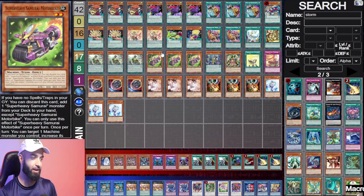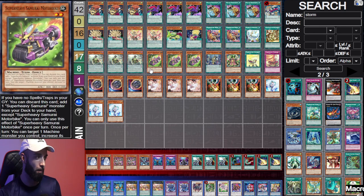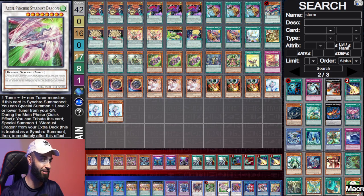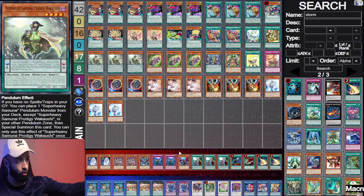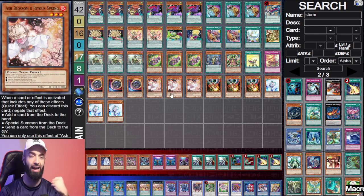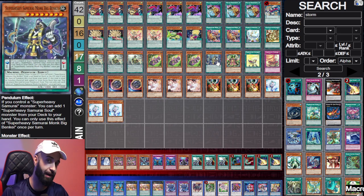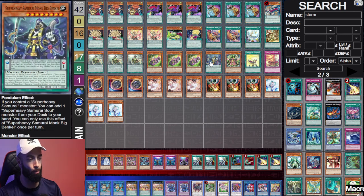I think Super Heavy Samurai is the best engine in this deck because even if they stop the Super Heavy Samurai cards, this is 12 hand traps instead of 15, but your opponent must stop the Super Heavy Samurais or else they're in trouble. If they don't stop it — you go Motorbike, you go Wakashi, you're getting free scales. Normal Bumbuku, it protects your plays. Even if you hard draw Wakashi and just go into Omega, you have free scales and the Link Two will just add them back to your hand.